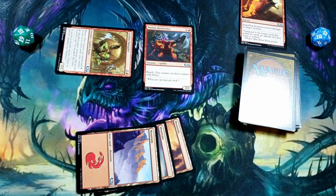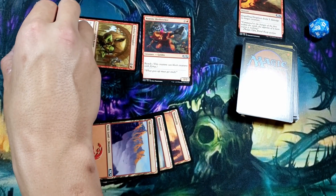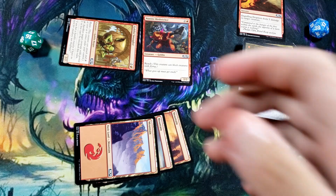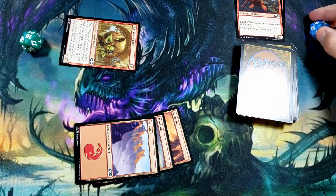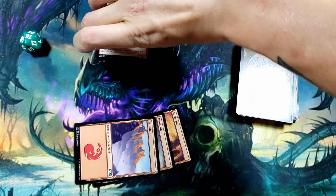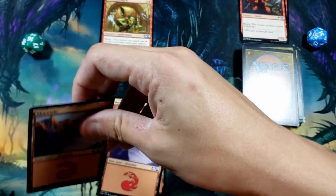We enter our battle phase and attack with Goblin Smuggler. They don't block, so they take two damage — down to 16. Their turn, they cast a sorcery like Lightning Shock and take out our Nimble Bird Sticker, which goes to the graveyard. Then they attack us with a two-two since we have no defenders, so we drop to 15. They end their turn and pass back to us.